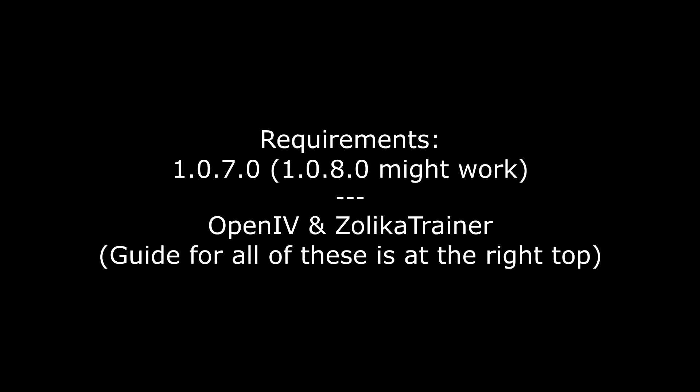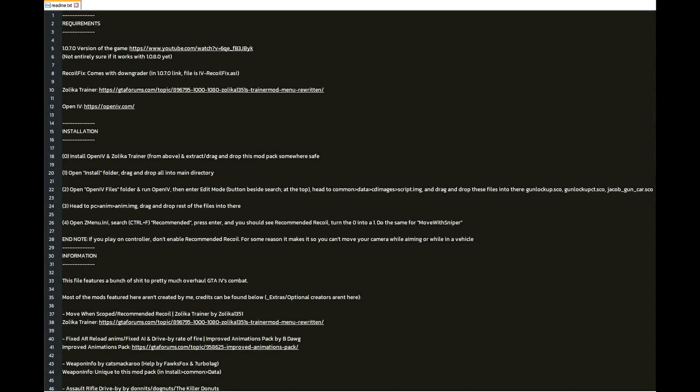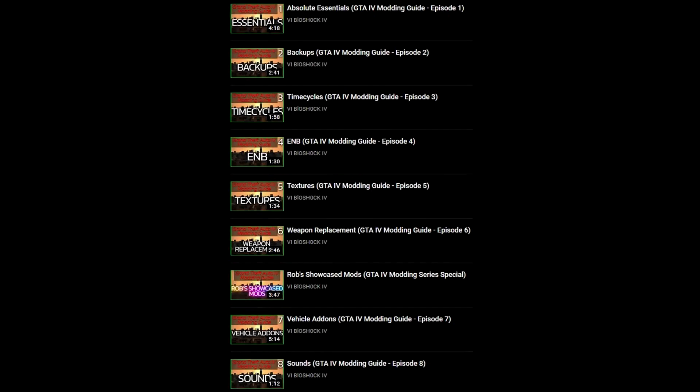The installation for this pack is quite simple. All you need is to downgrade to 1.0.7.0, then install OpenIV and Solid GTA Trainer, both of which are insanely easy installs. A video for all of these can be found at the top right — just watch my GTA IV setup guide, then watch my absolute essentials guide. After that you can find detailed installation instructions in the readme file for this mod pack. If you need further help, head to my GTA IV modding guide series, but after my absolute essentials video you should be able to do it on your own, as there's a quick guide for OpenIV there, which is the most complicated step. I'll just play some gameplay now — try to take notes for what's added. Some things you may not want from this pack, and if so, ask in the comments and I can explain how to remove it.